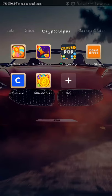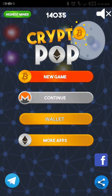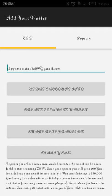First, we want to earn on the crypto pop app. Open it now. You come back to your wallet, enter your company's wallet, and opt in. Once you update it to show your name, you click start again.